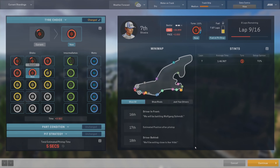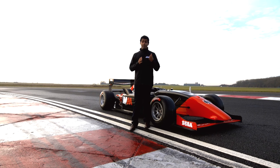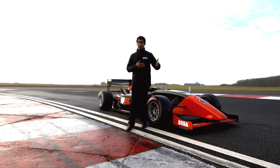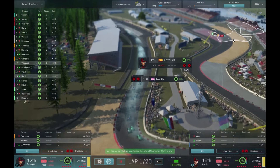Qualifying is a straight shootout with the drivers needing to do the fastest possible lap time to start high up on the grid for the race. Strategy is key here. By now, you should know which tyres work and how many laps the drivers need to get the tyres up to temperature. Timing is also important — send them out too early and the track isn't in its best condition in terms of rubber. Send them out too late and they could get caught out in traffic. So you've got to get that right.